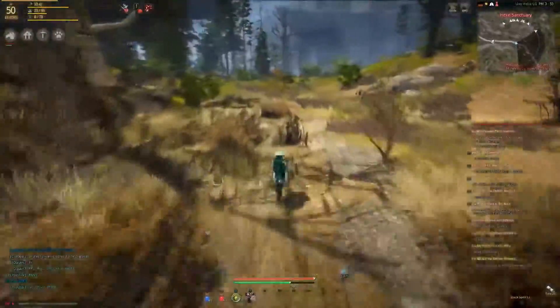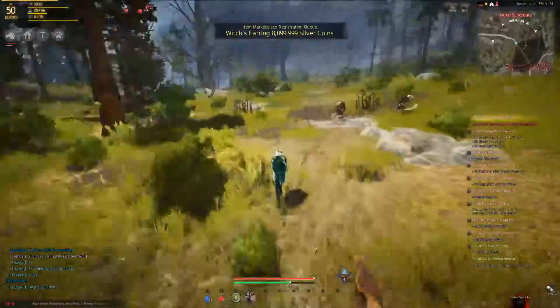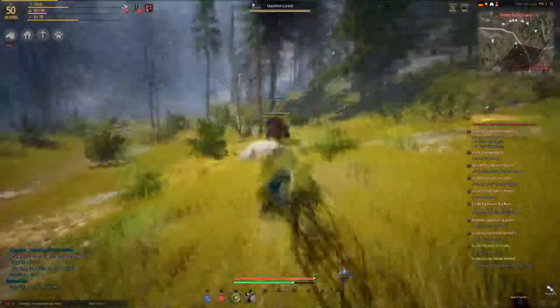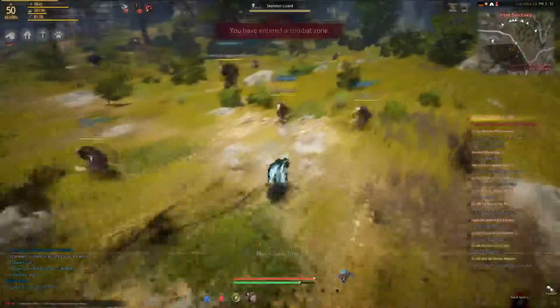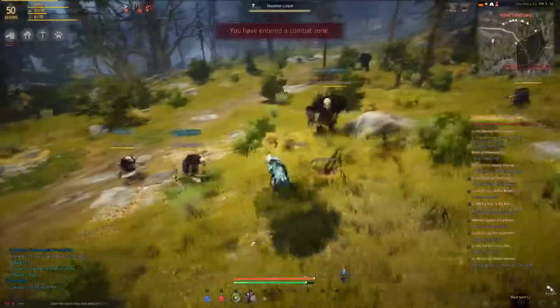The skeleton lizards at Hex Sanctuary are easy to group up, they're close together, and they don't give much experience — but they have a chance to drop witch earrings, which are some of the best, if not the best, earrings in the game. They sell for around nine million on this server, so I'll usually stick around and kill a few extra just to see if I get lucky that day.